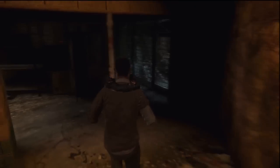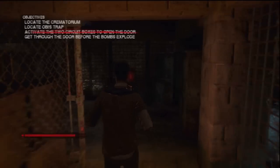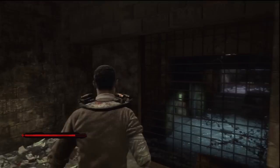Once you've completed that circuit box the door will open. All you've got to do now is leave the room before the bomb is detonated.